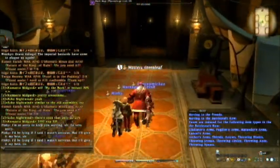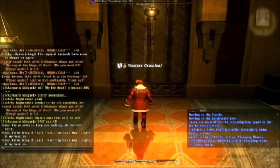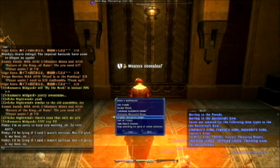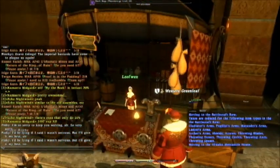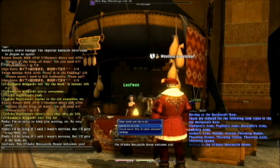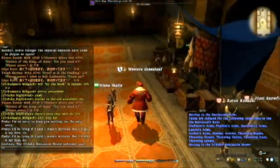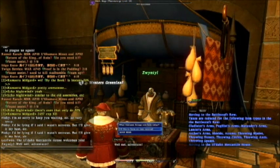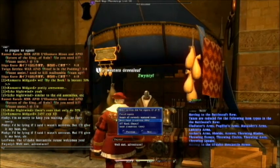I'll go to the house now to explain something else. Let's talk to this repair NPC. So when an NPC repairs your stuff, they charge you a certain amount. The downside of getting an NPC to repair your armor is they only repair it to 99%.